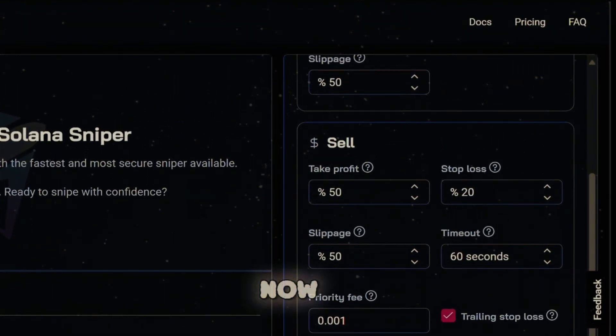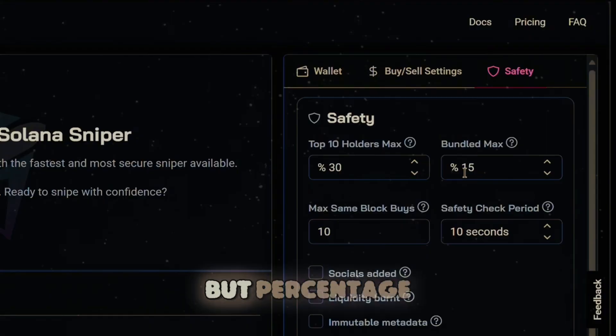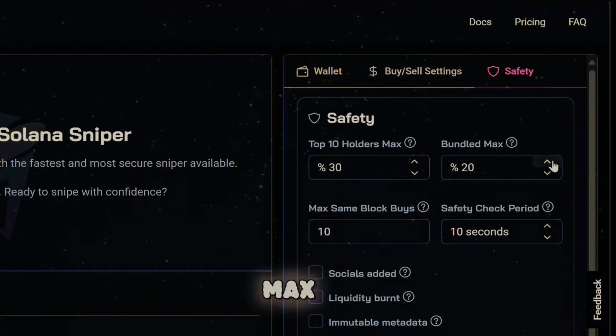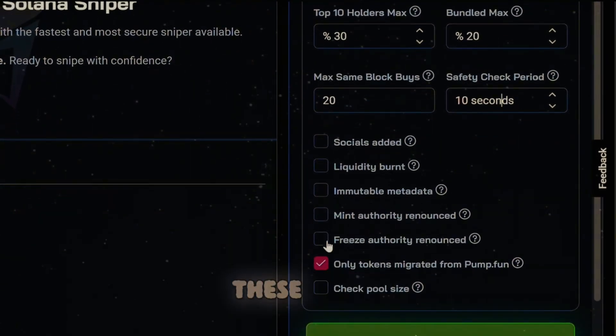Before we run the bot, we want to check out the safety features — this is actually super important. For the top 10 holders, mine is currently at 25 and I'm going to bump it up to 30. For the bundled max — the maximum bundled percentage we can tolerate — bundled means devs bought at the exact same time as token launch. This isn't an immediate red flag, but the percentage does matter, so I'm setting bundled max to 20%. Max same block buys is the maximum number of buys in the same block when the token is launched — many same block buys might indicate insider trading, so I'm setting mine to 20. Safety check period I'm leaving at 10 seconds. I'm leaving most checkboxes empty and only checking 'only tokens migrated from pump.fun,' because that covers the majority of the filters I left unchecked.